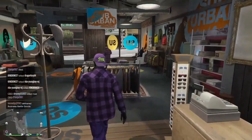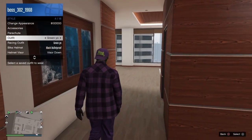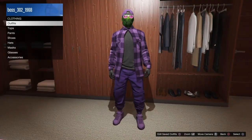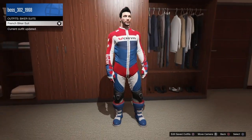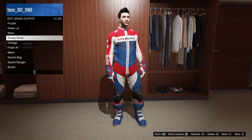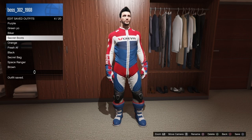Meet me in my office where the telescope is, or at the pier where you use a telescope. What you want to do is go to the closet in your office or apartment. Go to the biker outfits and save this as an outfit. I'm going to name mine 'Sacred Boots'.